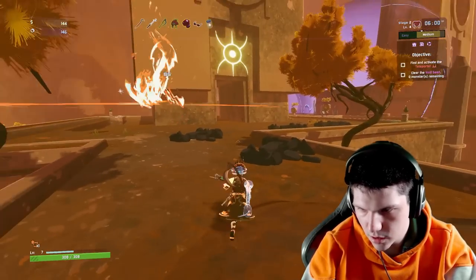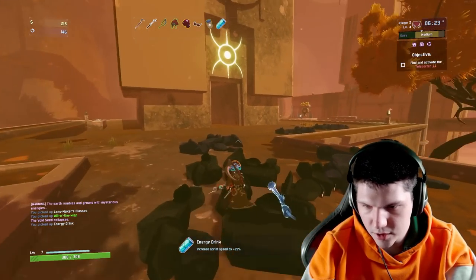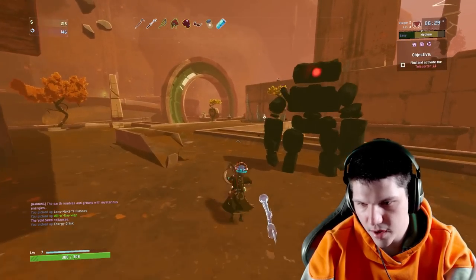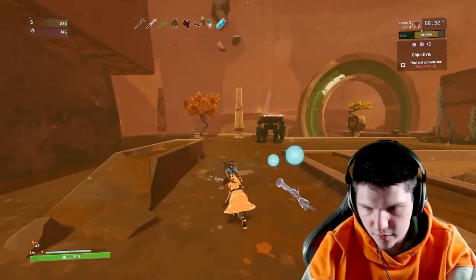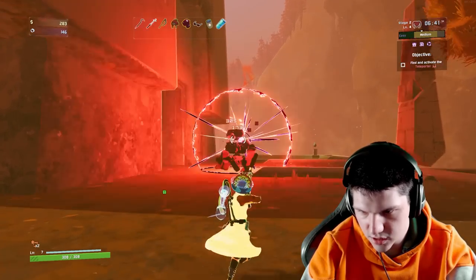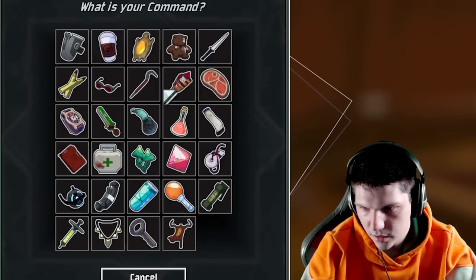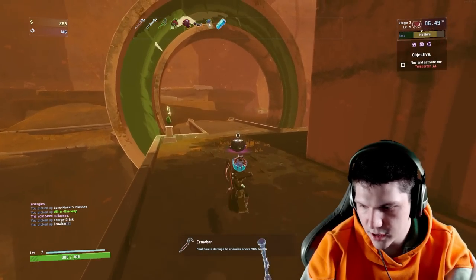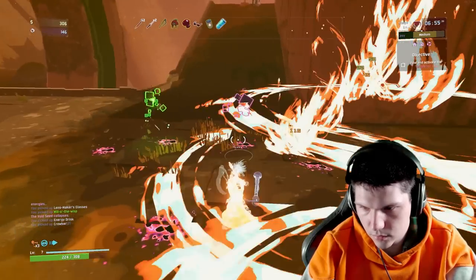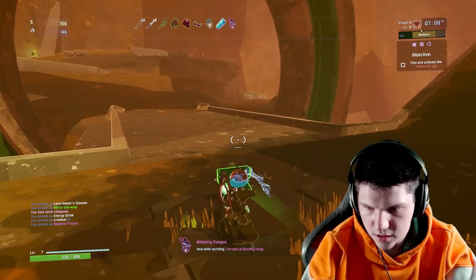Now that things are getting further away, I'm going to get some movement speed. I like getting a few energy drinks because sprinting is my main source of speed — so why not move 25% faster while sprinting? I do need a few more crowbars because these guys aren't dying in one shot. Got a crowbar. I'm going to sacrifice 50% of my health to get this item. We have a weeping fungus.